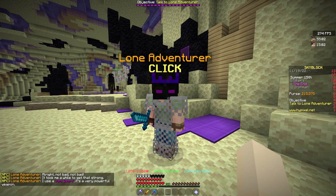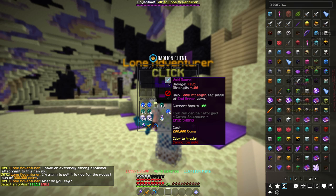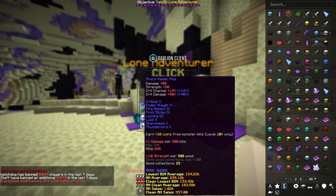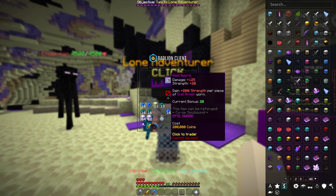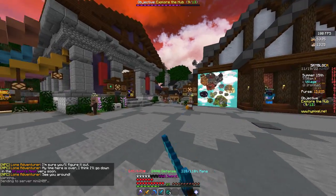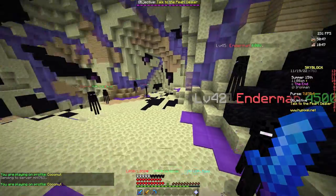I'm gonna check out the void sword — I don't know if it's better than the Raider's Axe, but if it is I'm gonna buy it. 125 damage, 100 strength — oh my gosh, wait, this is so good! Yeah, it's 125 damage but basically 100 strength — I'm definitely just gonna buy this. Now we have a void sword and we can get a much better reforge as well. I would absolutely love to be one-shotting endermen.